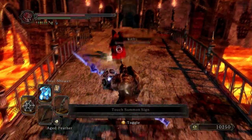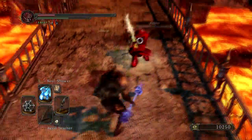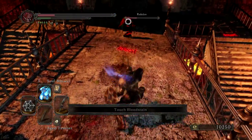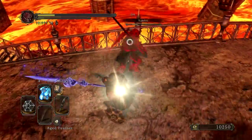Anyways, back to this build. This is a Final Fantasy character, the Dragoon. So basically I'm using a Santir Spear and I'm using the Alune Knight's armor.